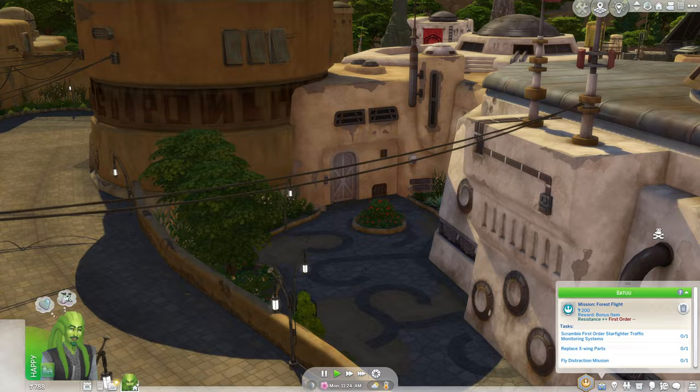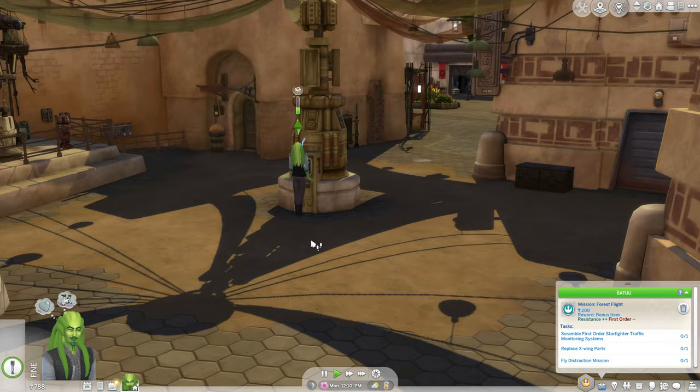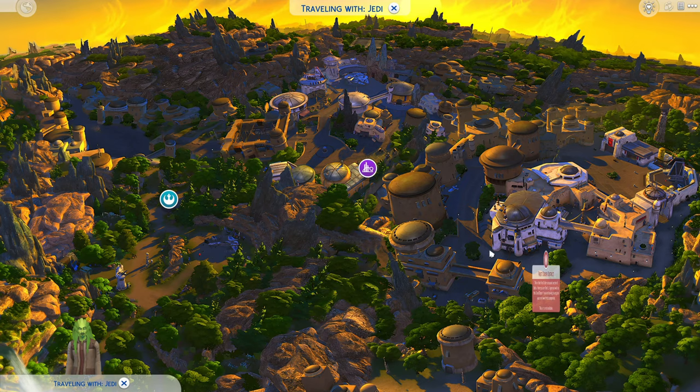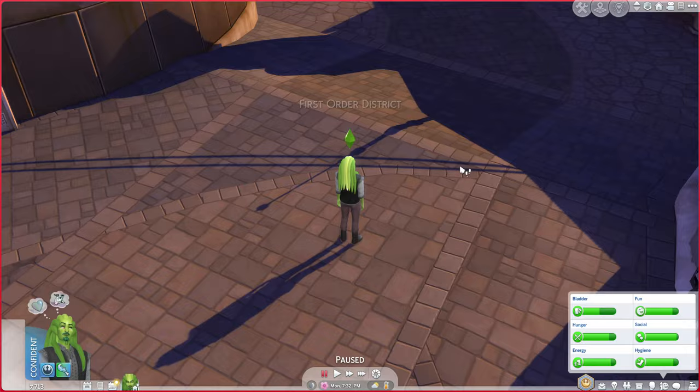We are back in the First Order District again. I think I have to go to that same tower that I hacked before, and hopefully we won't be seen by any First Order soldiers. He got electrocuted. I need another data spike. I have to travel back to Black Spire Outpost to buy another data spike. I can buy them from the Den of Antiquities.